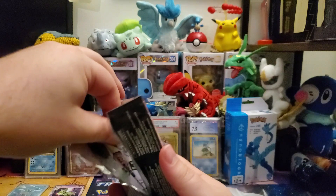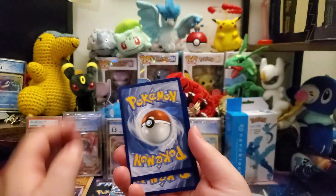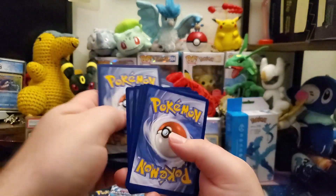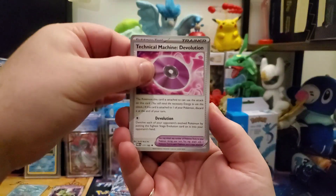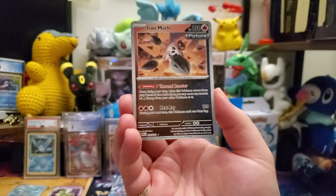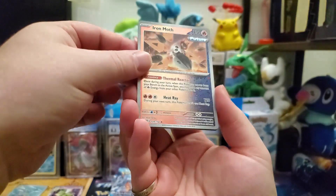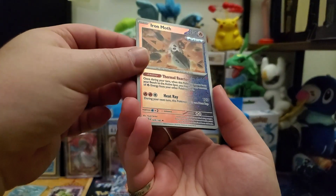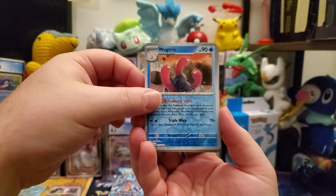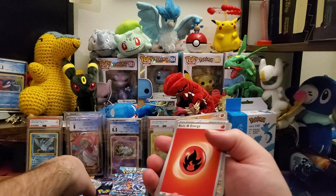One, two, three, four, five to the front. And I'm going to be interested to see — hey, look — we got our first Paradox card. Got a future Iron Moth. I really like that — such a cool looking reverse holo. I'll take that. Got a Woog Trio and a Porygon Z. So nothing crazy out of those.